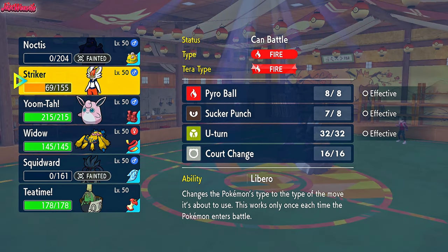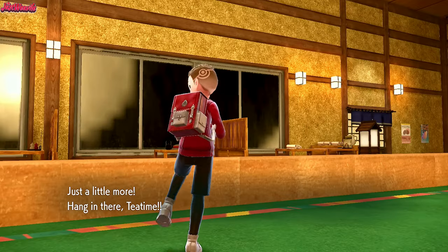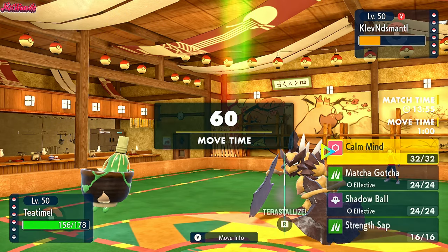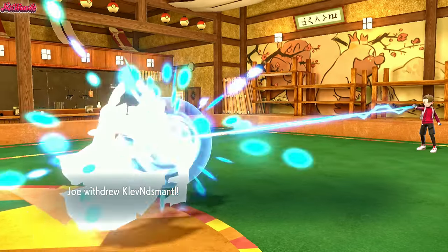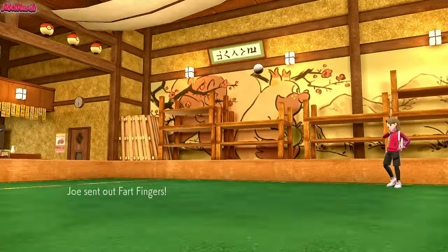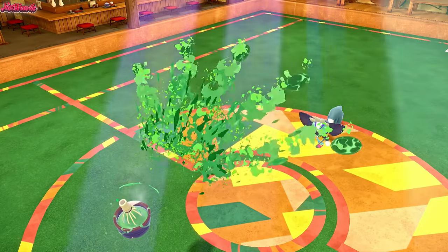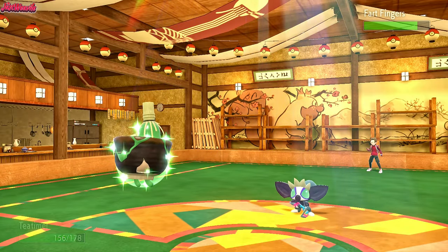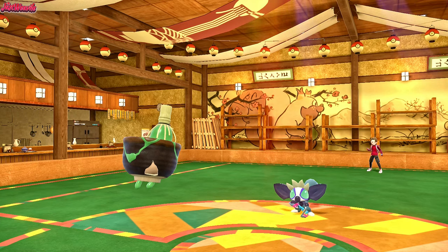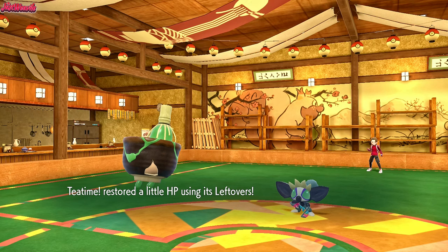I need to get Sinistea in here - Sinistea can take care of this thing with a Matcha Gotcha. They go into Fart Fingers the Grafaiai. We go for a Matcha Gotcha - naturally it's not going to do much damage and doesn't burn them, but gives us some health back. Leftovers will finish our HP and the Sunlight has faded, which is really good for us because Venusaur is no longer a threat. Well, they have Torkoal in the back, but you know what I mean. We'll switch out into Wigglytuff because they're probably going to go for a Taunt to stop us from using Calm Mind.